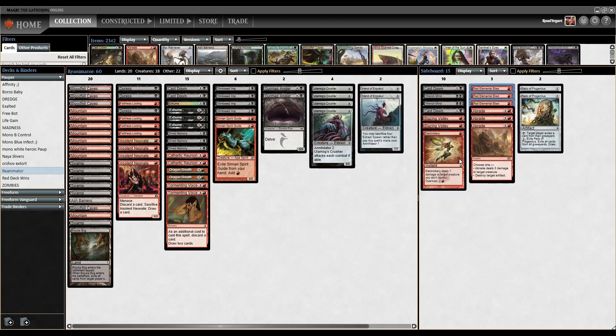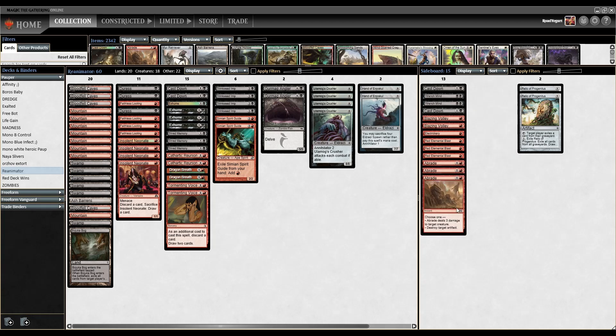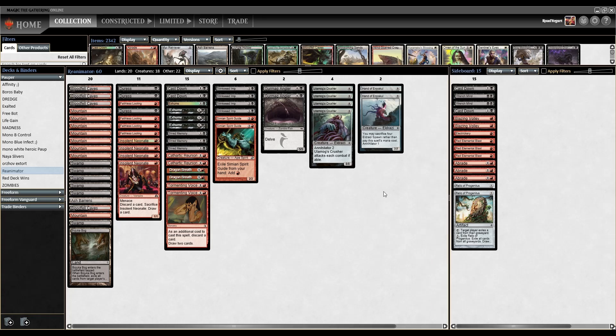We're going to play three Red Elemental Blasts for the blue matchup — really good for protecting our combo and messing around with blue decks. We've got a nice downshift from Double Masters in Abrade — two mana, and we can choose to deal three damage to target creature or destroy target artifact, useful for hating on graveyard artifacts or Affinity. And then we're running two Relics of Progenitus — great graveyard hate, and if we need to clear an opponent's graveyard for our Exhume, nice to have those redundant effects.